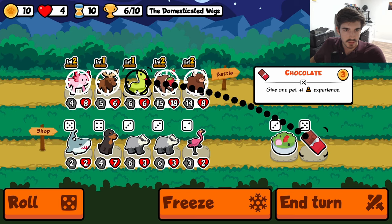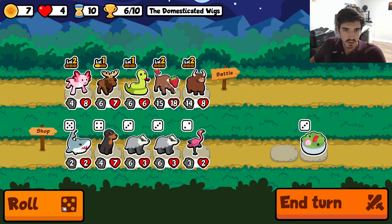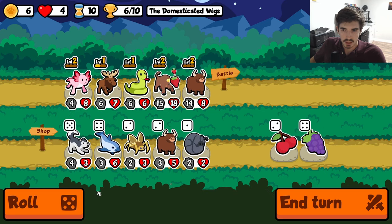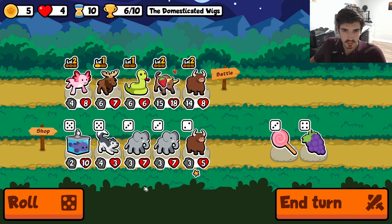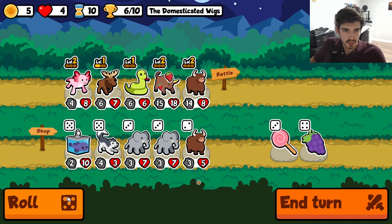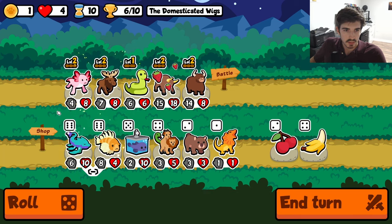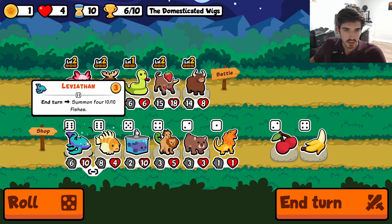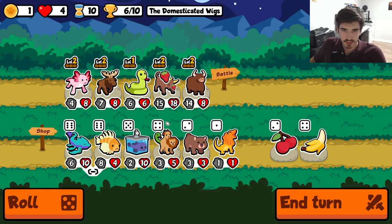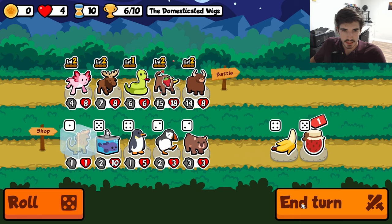Do we try to get the moose going? Let's go for the moose. Husky — no thank you. Yak, in another world perhaps. Roll me — there's the moose. We'll hold the one. Dang, that's tough — both of these foods would have been great because right now we're missing out on 2-2 every turn on this ox.